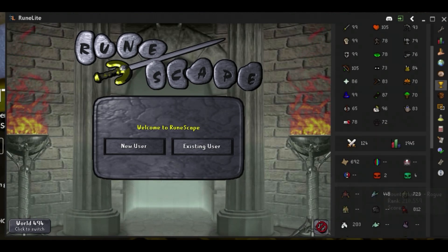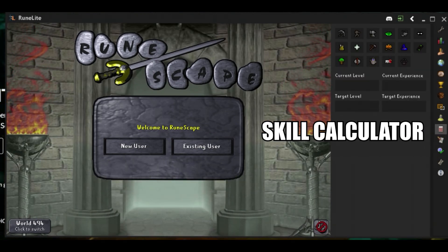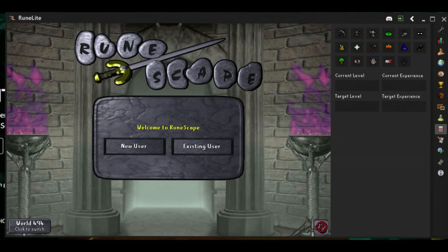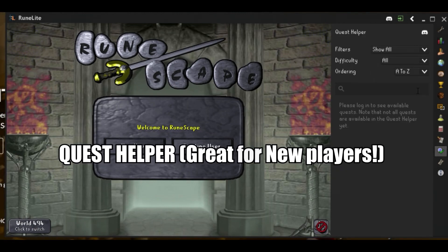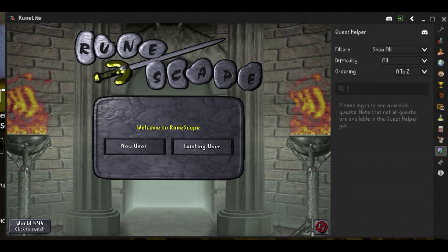There's also a skill calculator, which is pretty useful for anybody trying to level up and find the best way to do so — it gives you a full list of details for each stat. The big one for anybody who's new is the quest helper. Quest helper will automatically start as soon as you begin a quest and show you exactly what you need, the locations you have to be at. You don't have to go to any websites or YouTube anymore.